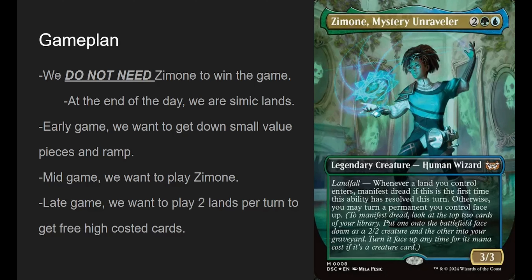Here's the game plan. We don't need her — at the end of the day, we're Simic Lands. We're always going to be able to play lands and do some lands stuff. Early game, we just want to get down small value pieces: rocks, ramp, tiny things like Exploration. Mid game, we want to play Zimone. After that, we want to play two land drops in a turn — hopefully set that up early game so we have a way to play two lands every turn. Late game: play two lands, manifest dread off the first, and flip it off the second.